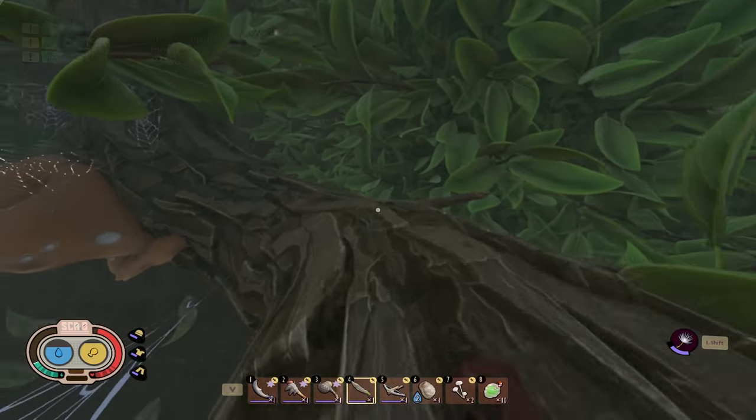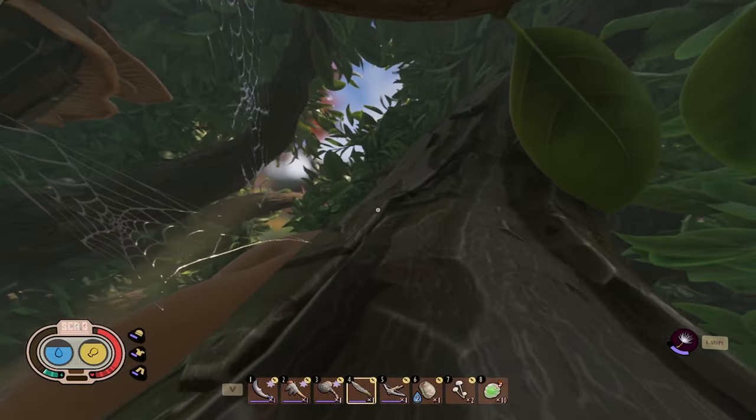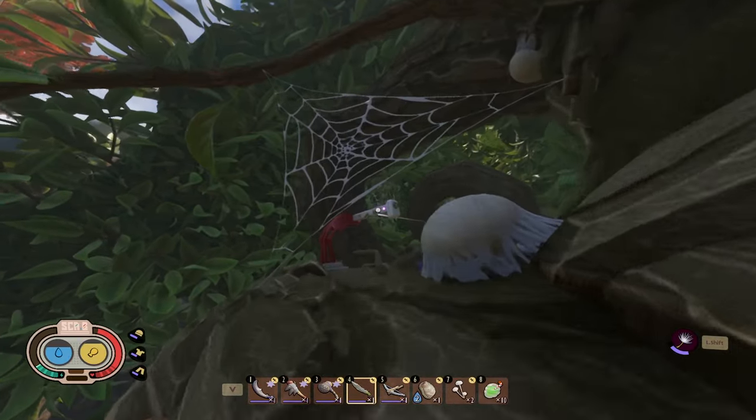Go past the outpost and continue on the big branch towards these mushrooms on the side. Go down onto the mushrooms and around and we'll have our second zip line here.